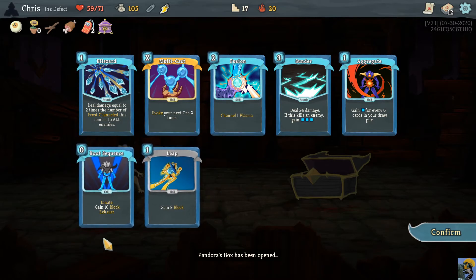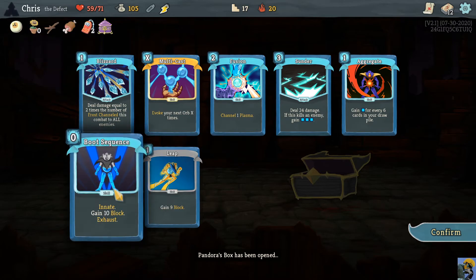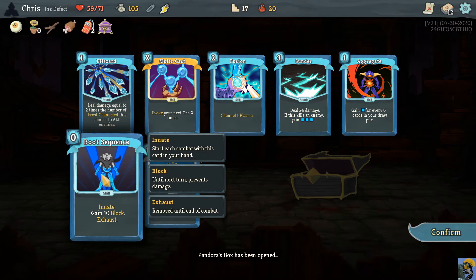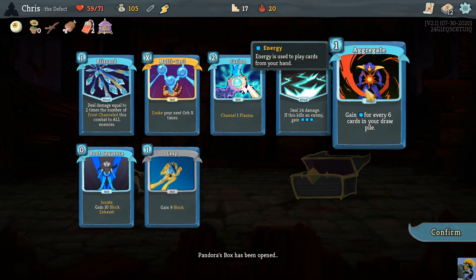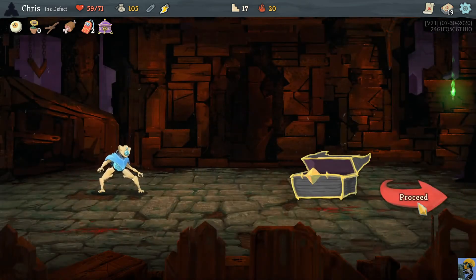Boot Sequence - I'm wondering because it's Innate, because you start with it in your hand, if that doesn't count as drawing it, so Sneko doesn't tamper with its cost. If Sneko doesn't mess with its cost, then I'm happy with this. Anyway, this should be exciting. This is a hilarious run and we're fighting the Champ.